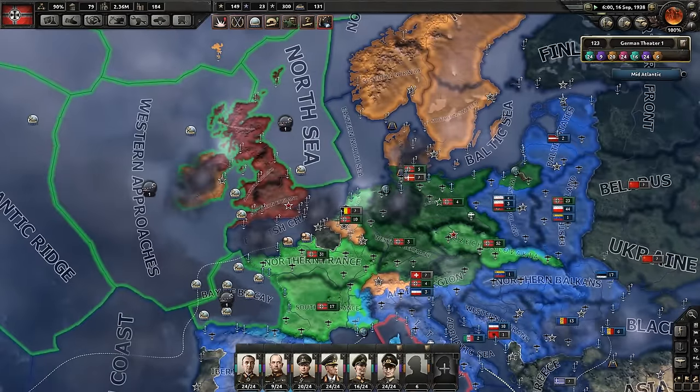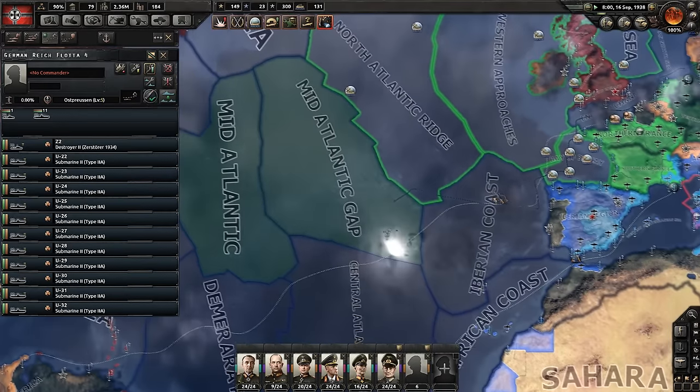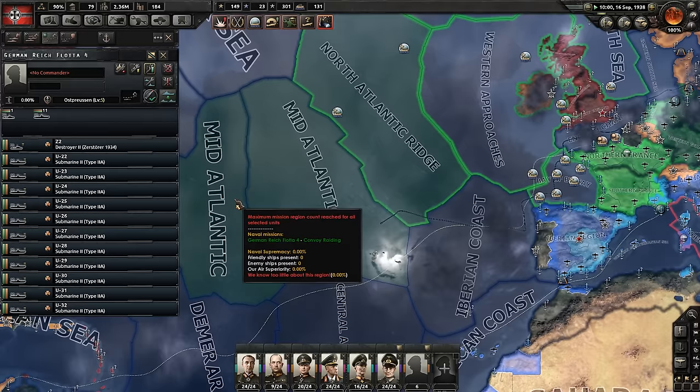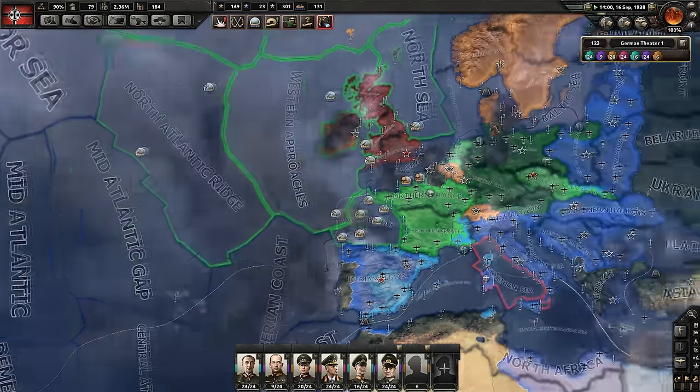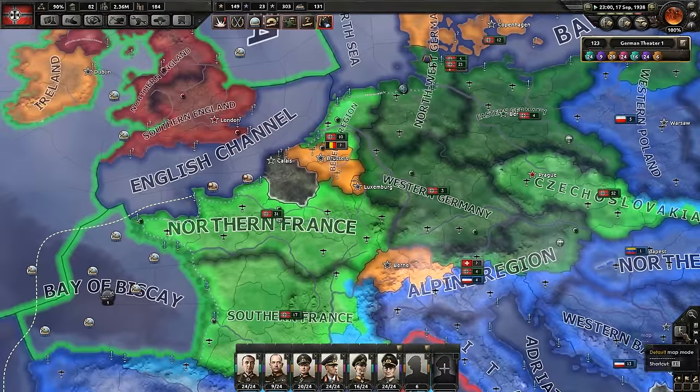I thought I could get them. They might not have the range to get out here — actually no, they do. I can't believe the Type 2As would be able to get out that far. Go out there, do your thing. More submarines — we're building them faster than we're losing them, which is good.